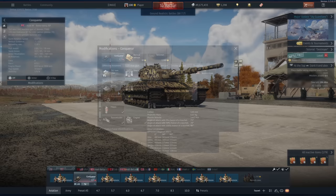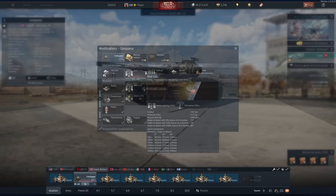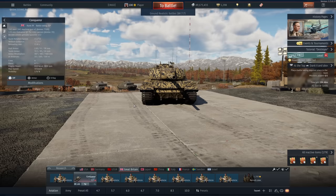Now with the new update, Gaijin has pretty much changed how APDS works in the game. On paper it looks much better because the flat penetration — the big attractive number everyone looks at — and this particular shell is 487mm. That's more than some APFSDS rounds at top tier. Now players who are experienced in War Thunder have noticed the post-pen damage is a little bit naff compared to what it used to be.